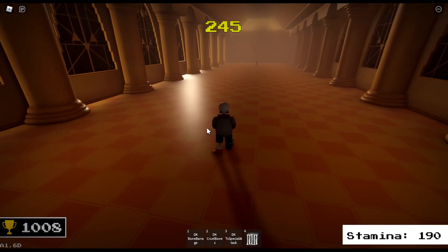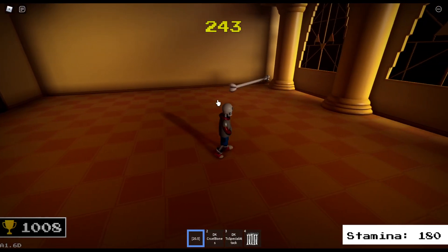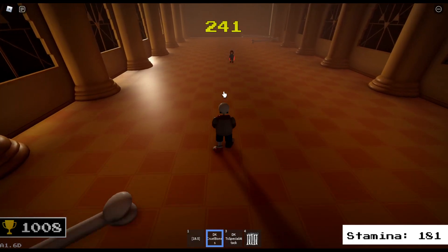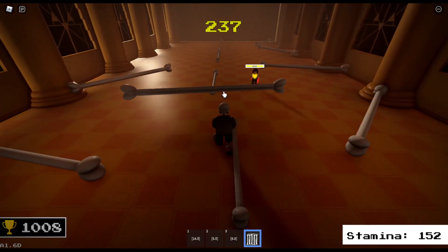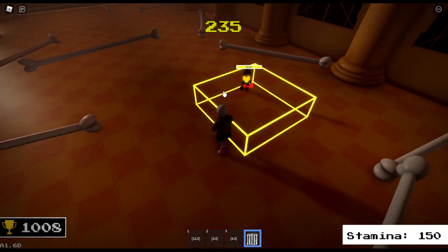Hello everyone, today we're doing a TS Underswap Showcase. The first set of moves are what are in Undertale Last Corridor: Bone Spin, Cruel Bone, Special Attack Jumping, and Bone Zone.